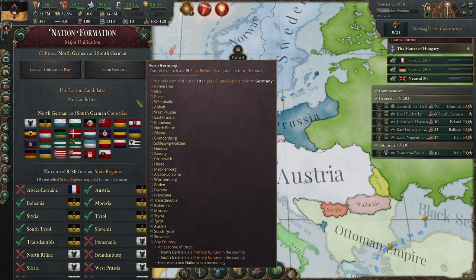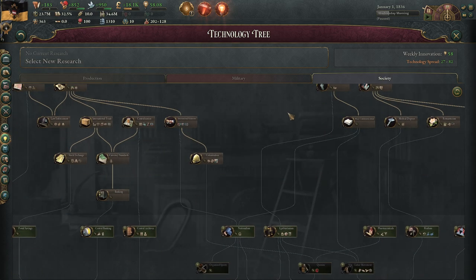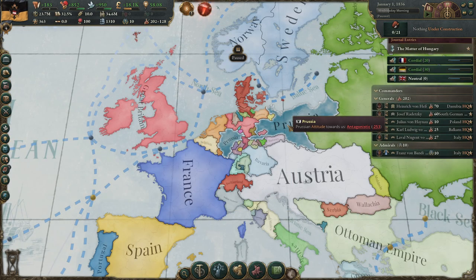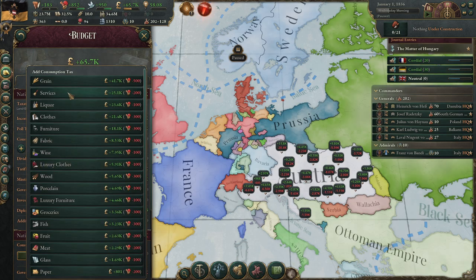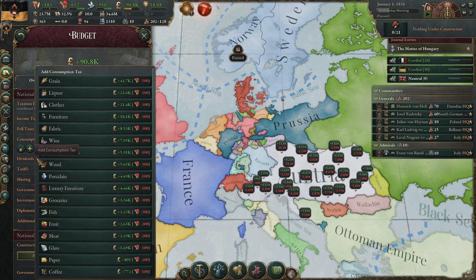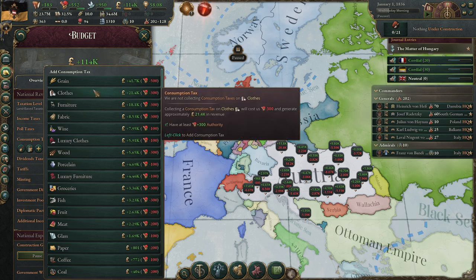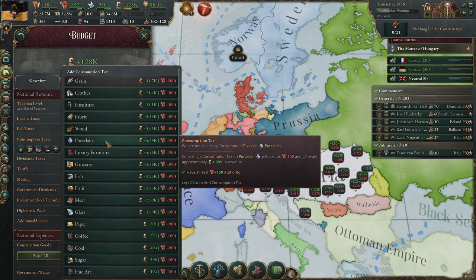When that research is done, we have to do something else. Let's first go to Nationalism — it takes three years as Austria to start researching it. For money, we raise taxes and do some nice consumption taxes that are not very hurting: Liquor, Wine, Luxury Clothes, and Porcelain.